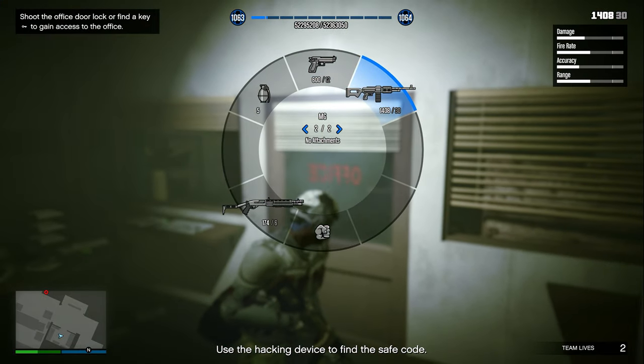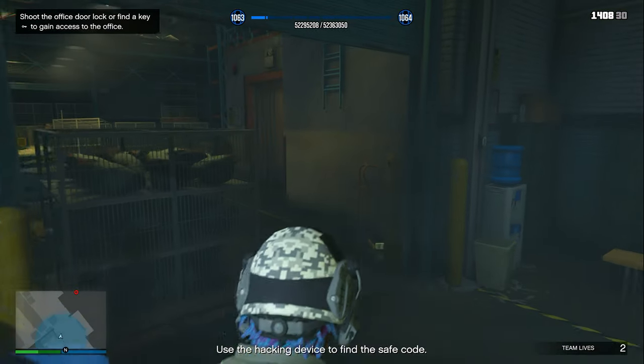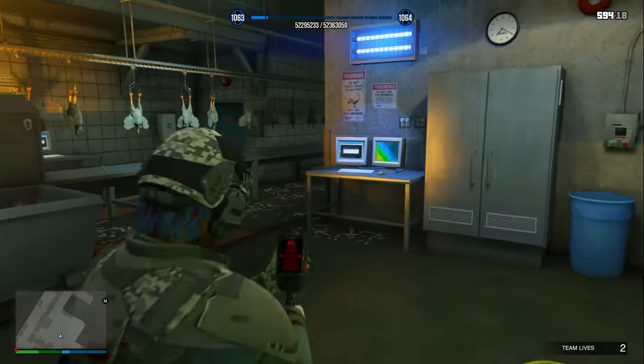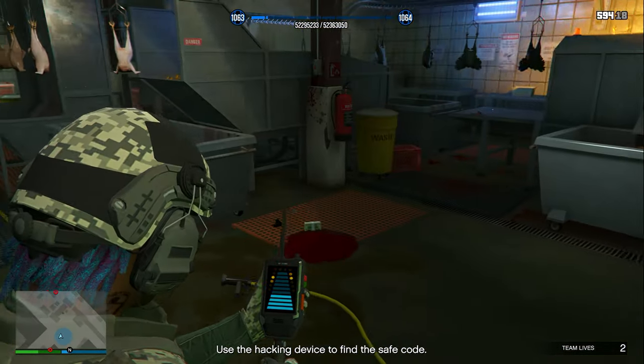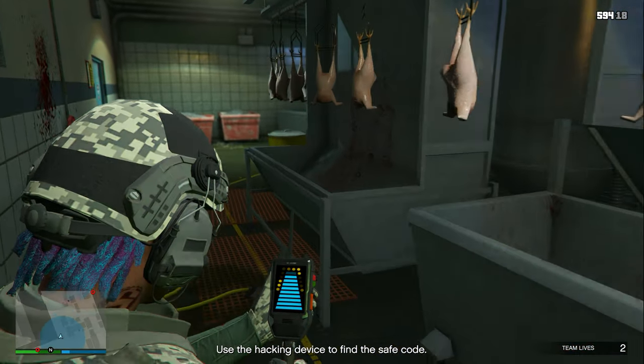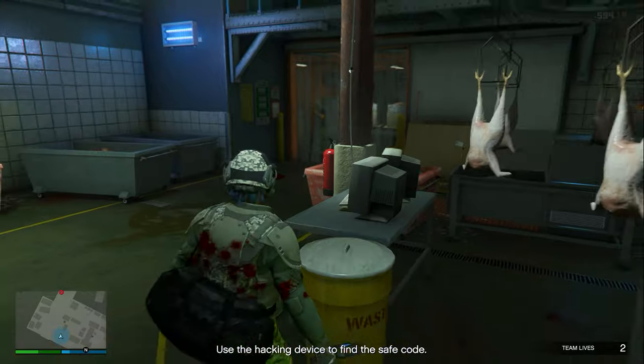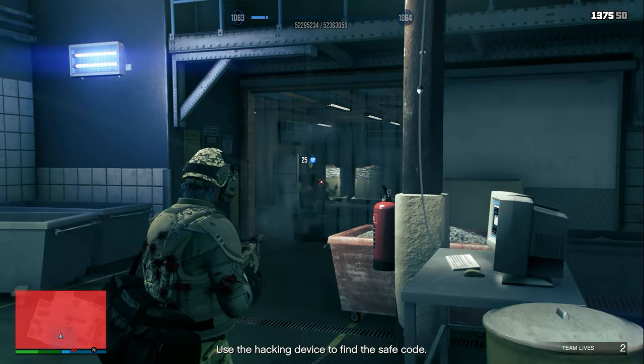After you hack the computer, simply walk out of the office and head into the room right behind you. Once you're inside, whip out the hacking device — the closer you are to the correct computer, the more blue bars you'll see. Once the blue bars are all completely full, that's how you know you've found the right computer, and then you'll acquire one of the safe codes.